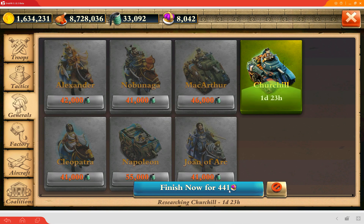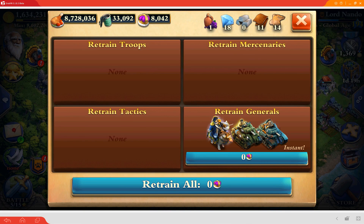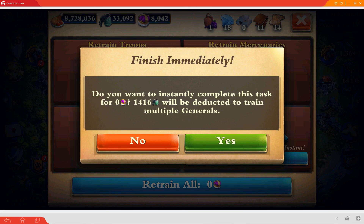You realize zero crowns — that just means they didn't die, right? But if you look here, I've got Churchill actually upgrading. I started him just before my war attack, and I could click here to get it back for 441 crowns, or I could just hit Retrain.